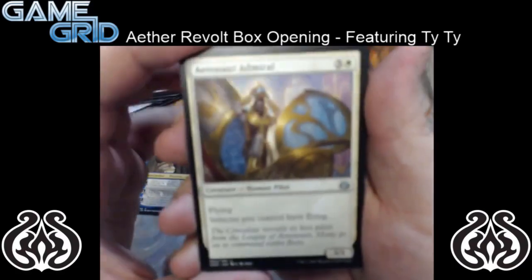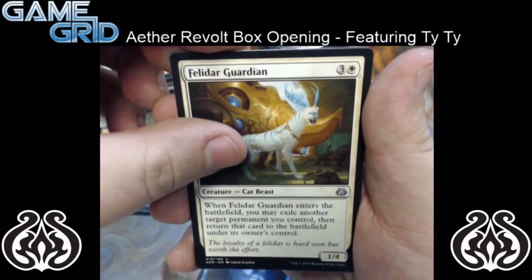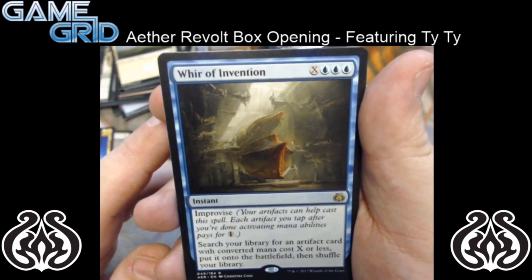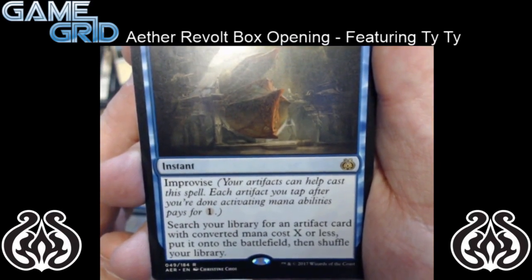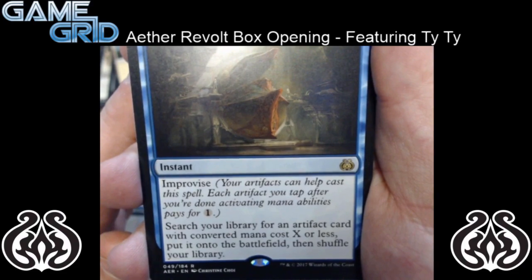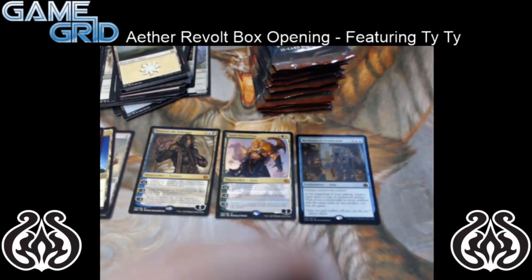I think we've got a foil in this pack. So we have Annihilating Fire, Reverse Engineer, and Felidar Guardian. And for our rare, we have Whir of Invention — it's an X and 3 blue instant with Improvise, so your artifacts can help cast the spell by tapping them for 1 mana. Search your library for an artifact card with converted mana cost X or less, put it onto the battlefield, then shuffle your library. So pretty sweet. And nothing as far as a foil — just a Servo Token. Still looking for that beautiful monkey.